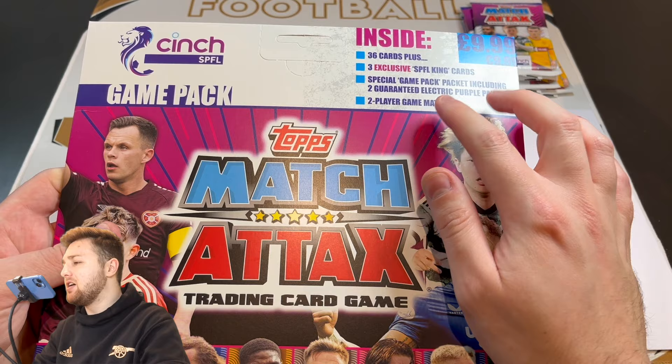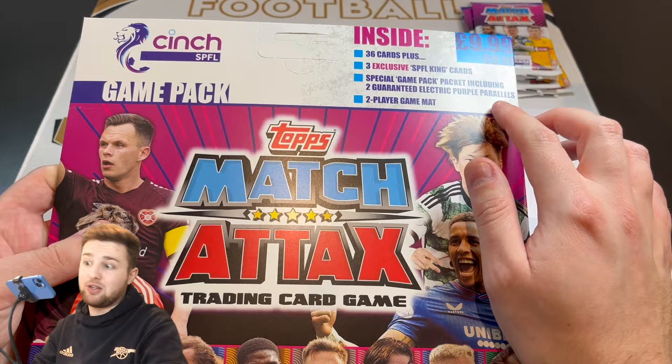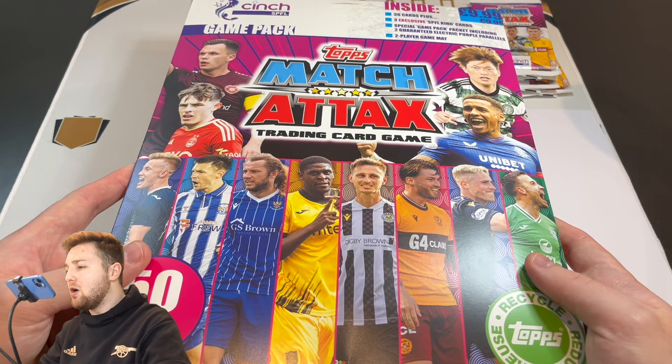The game pack retails at £9.99. If you did want the starter bundle, it's still available at Topps.com for £37.99. Inside the game pack you get 36 cards, three exclusive SPFL King cards, a special game pack packet including two guaranteed electric purple parallels — which sounds interesting — and a two-player game mat. It's got some of the stars of the SPFL on the front.